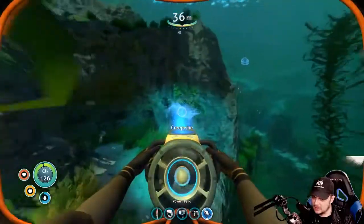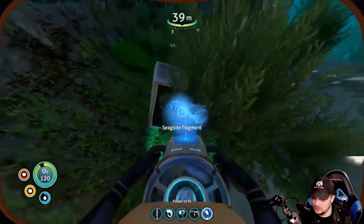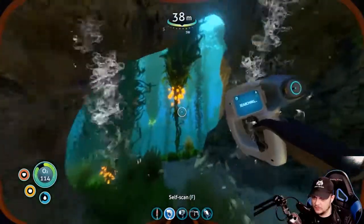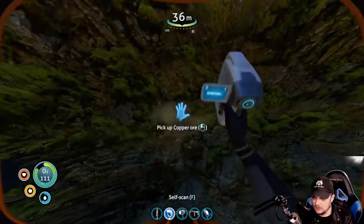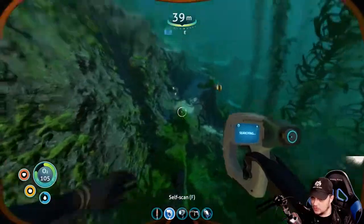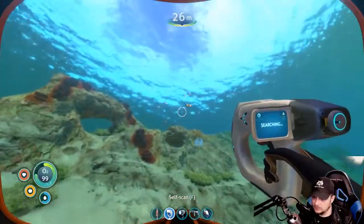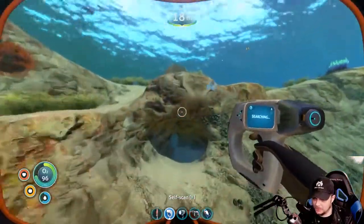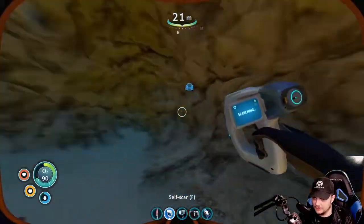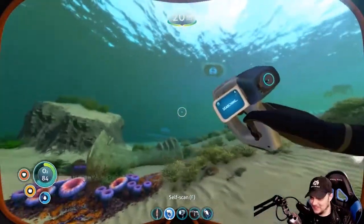Where are all the cave systems? Oh, here's one! Oh, there's something here — sea glide fragment, that's going to be titanium because I already have that. You need titanium, right? Sort of. What I really need is quartz. Have you even collected it in the game yet? Yeah, I've collected quite a bit of quartz already — it's usually in caves like this. Liar! I said 'usually' — I had the qualifier.